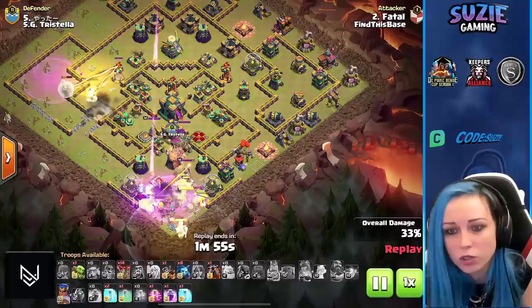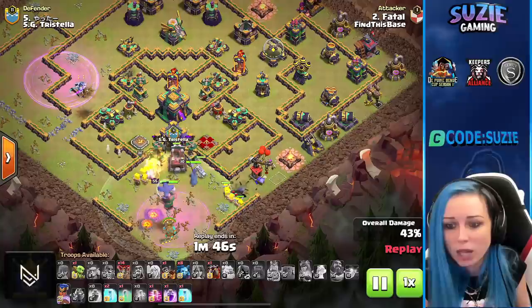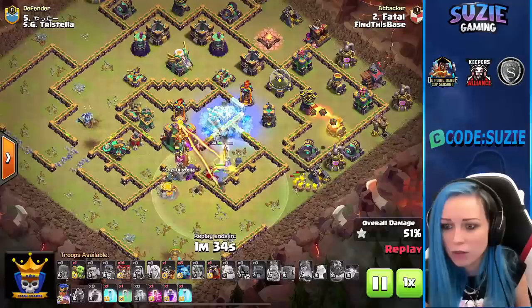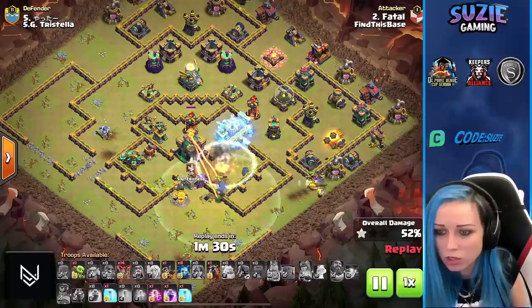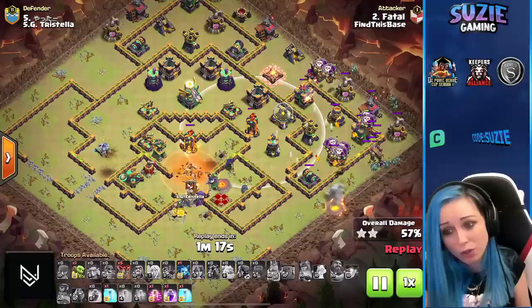Raging trying to protect but the queen has no health — the scattershot just finishes her. Healers trying to switch but they're not going to make it. Warden ability already used. This will be very tough — I don't know if Fatal can recover here. Wall breaker should make it for the town hall so we should be hitting a safe two-star. Freezing the right side, especially the X-bow. Royal Champion needs to do more work. LaLo without Warden — we have scattershot, sweeper, multi-inferno, Eagle.